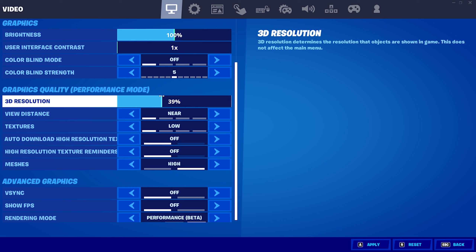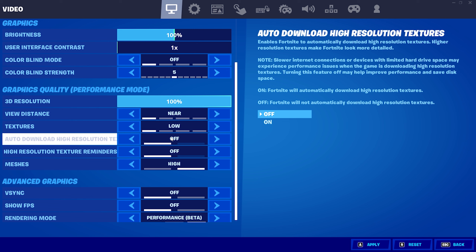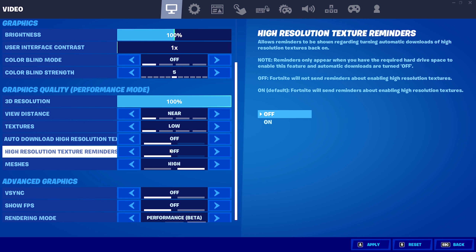For 3D resolution, just set this to 100%. You can mess around with it a bit later, but I really wouldn't recommend messing with it unless your situation is really rough — basically just use it as a last resort. For textures, you're going to want to set those to low, and turn both auto-download high-resolution textures and high-resolution texture reminders off. If you're on console, then you should have a motion blur setting somewhere in here, so make sure to turn that off as well — it really does increase input delay quite a bit.